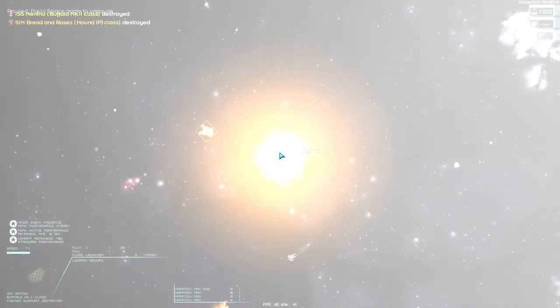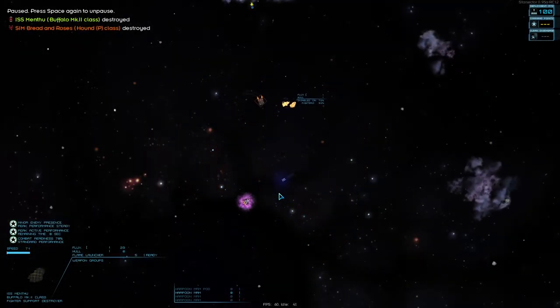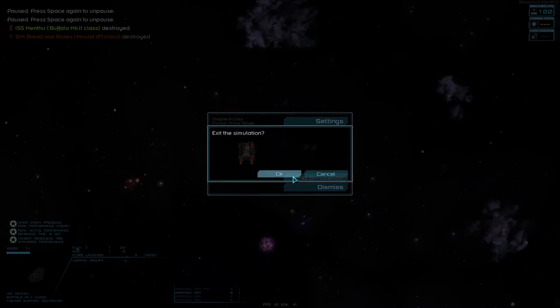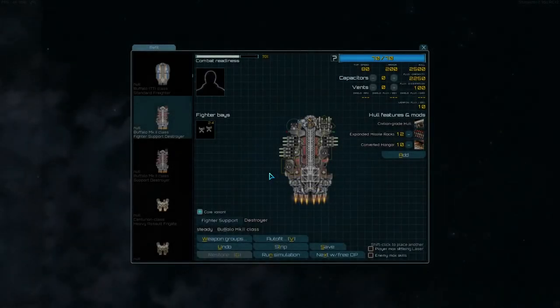He is completely out of harpoons at this point. The AI can take out about a little over half of their total cost with a build like this.